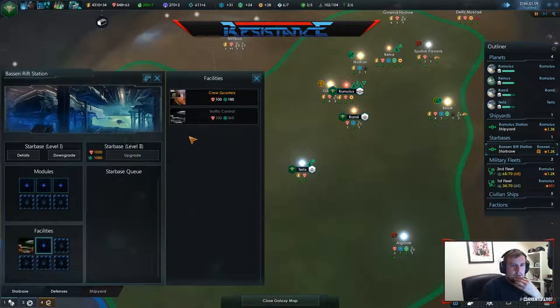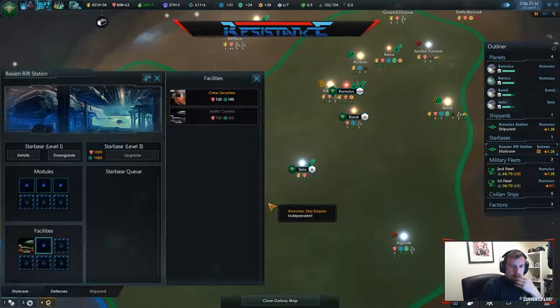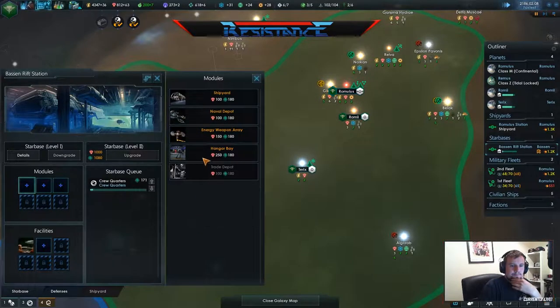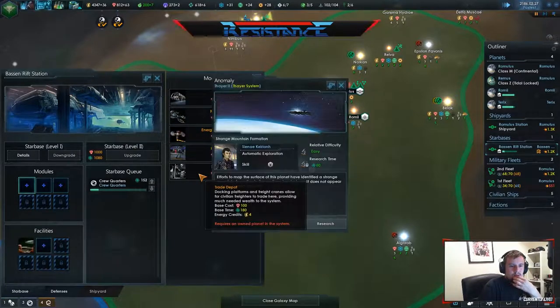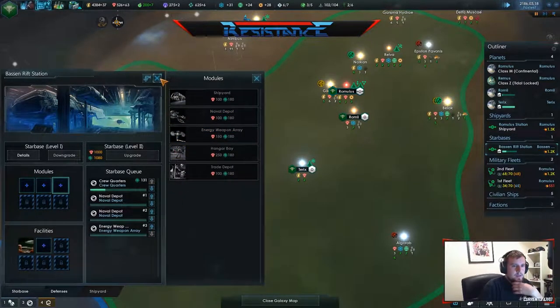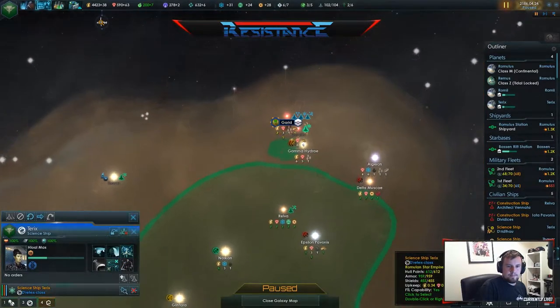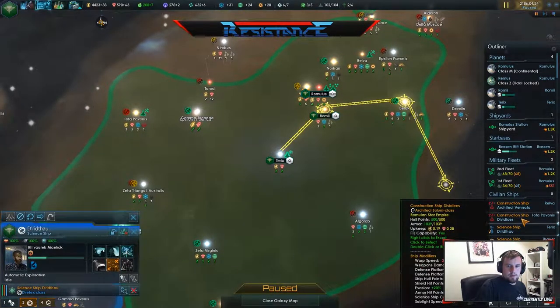Imperial construction project complete. New Senate mission. Imperial construction project complete. Great discoveries await us, let's get that research. A couple of naval depots and an engine working array. You can also get exploring.